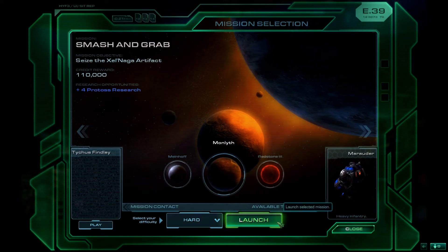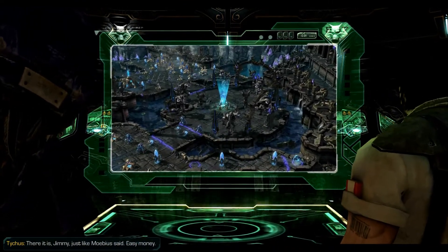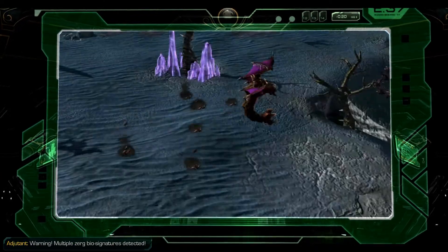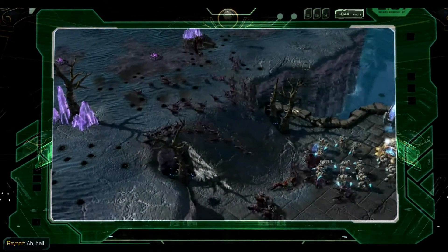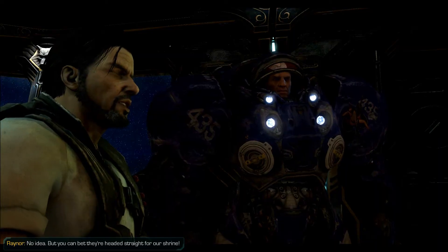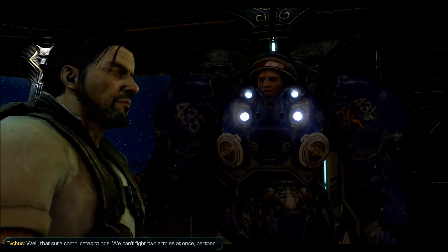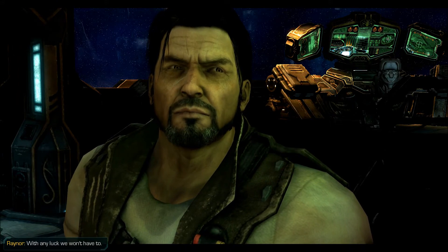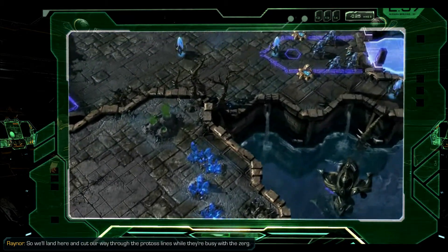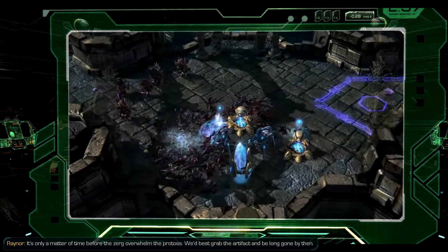All right, so let's get on with this mission in hard mode. There it is, Jimmy. Just like Mobius said. Easy money. I don't know, not with those defenses. There's a lot of Protoss down there. We're gonna have to... Warning! Multiple certain item signatures detected. Hell. Them critters were just hiding on the ground, waiting? No idea, but you can bet they're headed straight for our shrine. Well, that sure complicates things. We can't fight two armies at once, partner. With any luck, we won't have to. We only need to hold the area at the top of the shrine long enough to extract the artifact. So we'll land here, and cut our way through the Protoss lines while they're busy with the Zerg. It's only a matter of time before the Zerg overwhelm the Protoss. We'd best grab the artifact and be long gone by then.